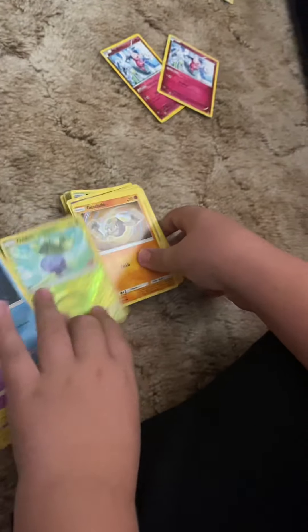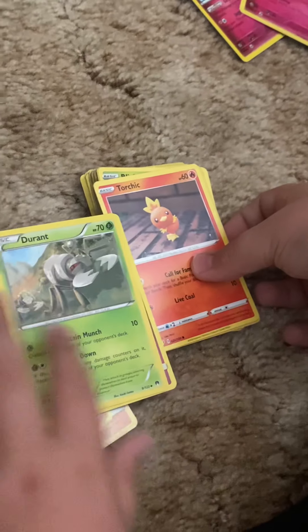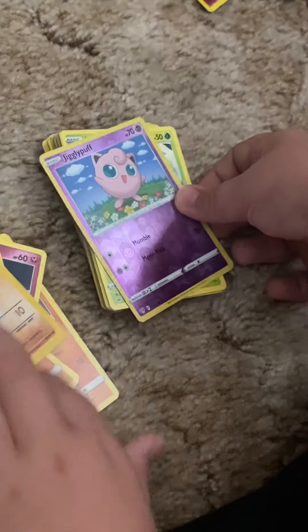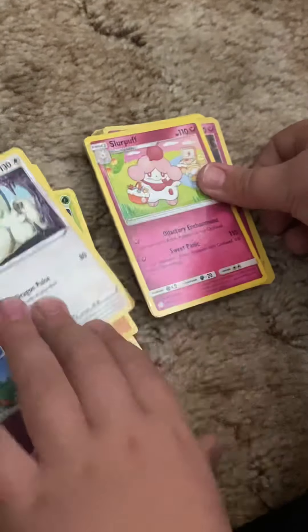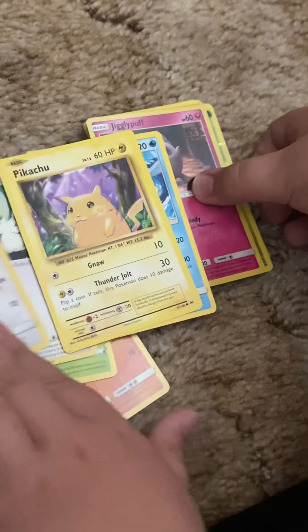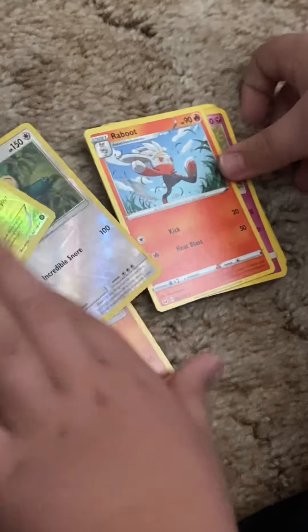Marill. Geodude, Magnemite. Nosepass, Atkins. Durant, a fairy. Torchic. Manky, Jigglypuff, Jigglypuff — bug. Tranquill, Slurpuff.